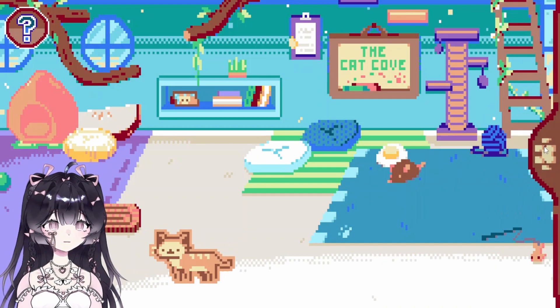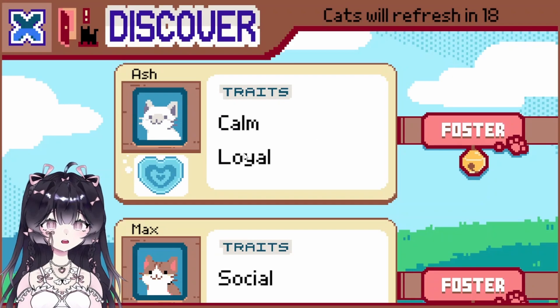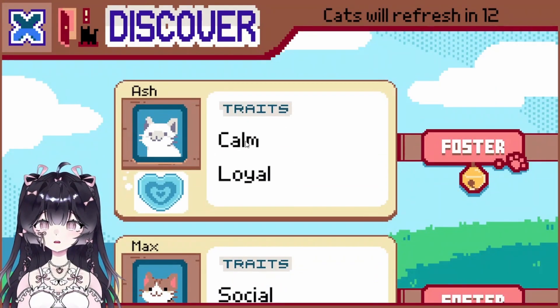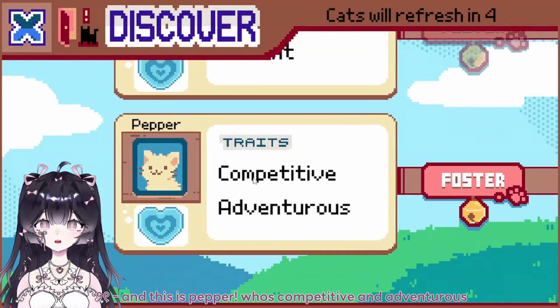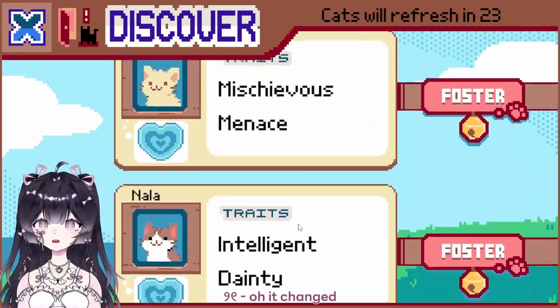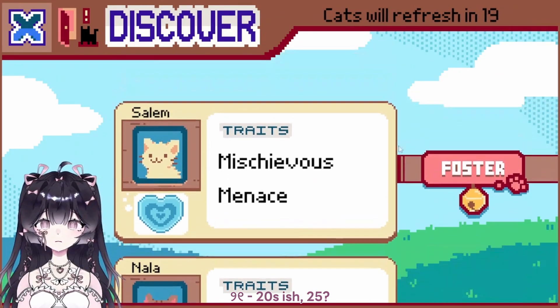In the sidebar there are three different buttons. We can foster cats — Ash, calm and loyal, come on in buddy. We got Max here who's social and patient, and then this is Pepper who's competitive and adventurous. Oh it changed — it refreshes every 20 seconds or so.